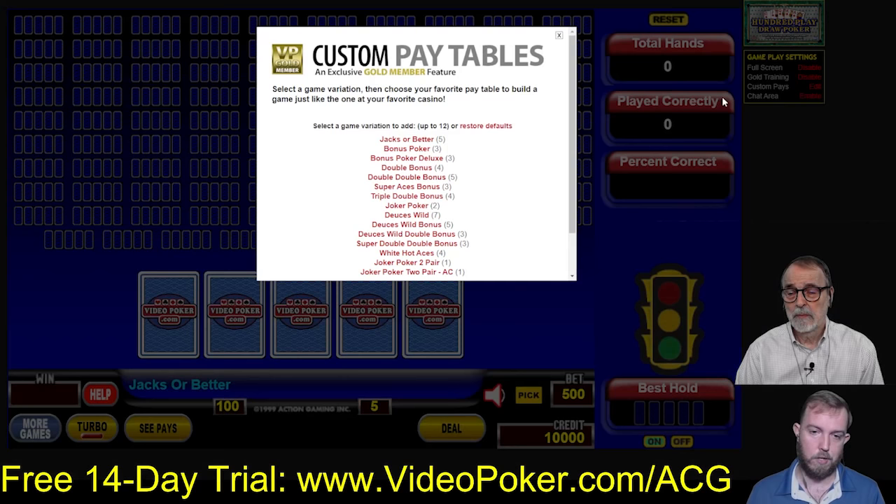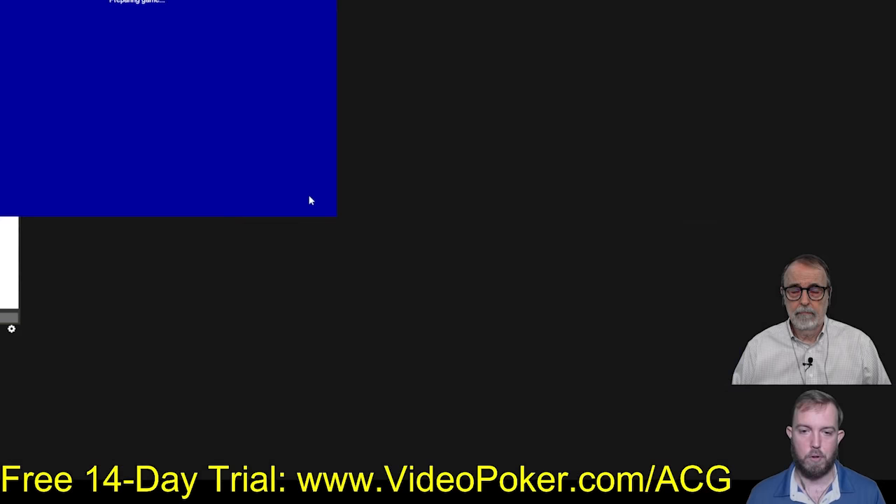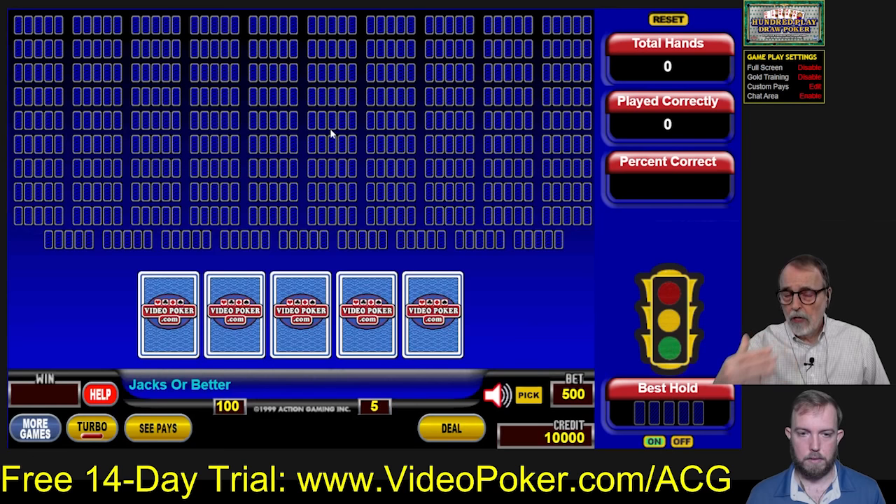It also gives you the ability to have custom pays. You can play all these different games here to train on. We're going to stick with Jacks or Better. It's set right now to 9/6, which is full pay at 99.54%. We're going to change it to 9/5 Jacks or Better because that's what we play in the casino we're more familiar with. And every time you change the pay table, you change the strategy slightly, so 9/5 is the one we're most familiar with.